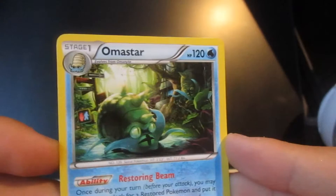And obviously our final card for this pack is an Omastar. Very nice. So Omastar — cool beans. Okay, so that's the first one. Let's go for the second one and see what we get.